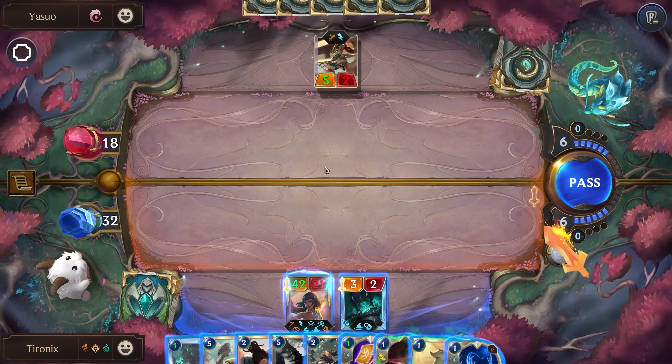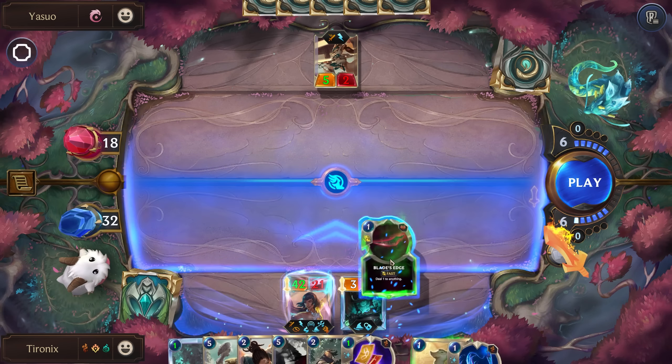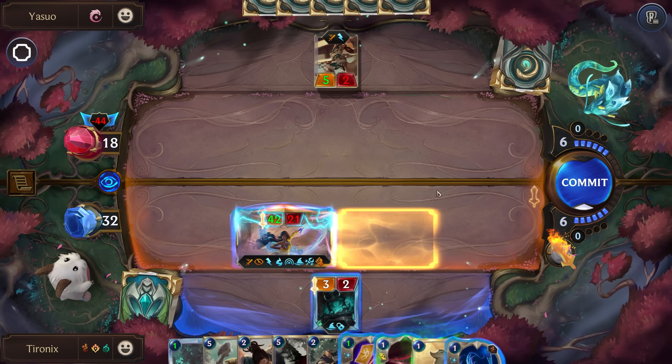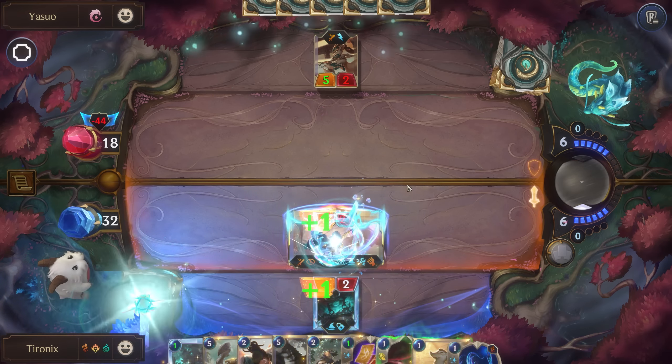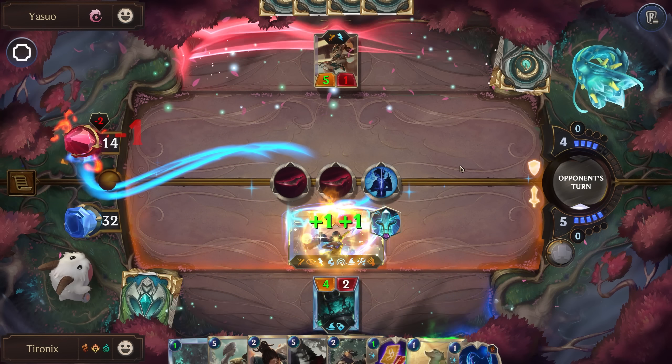Attacking would be nice, but there's a high chance we're just going to get stunned on the attack. Does anyone have Spell Shield? No. We'll just attack and essentially play go fish — see if they have the spell to stop us. And they do — sad, because we don't have Spell Shield. That's always a pain with Yasuo.